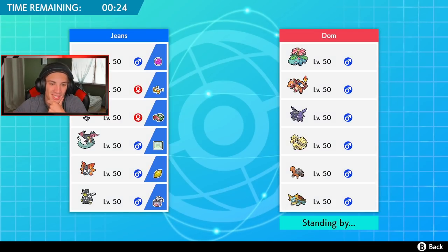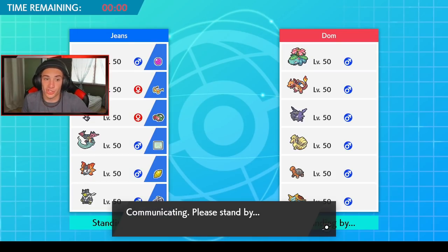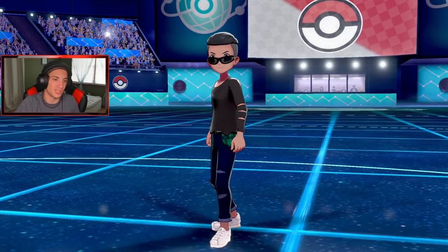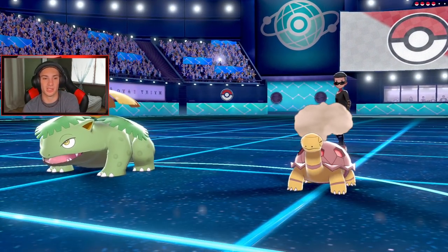In the final spot it's Dragapult or Urshifu — I haven't really found a great spot for Indeedee in this team. Indeedee is obviously good — Follow Me, Light Screen, all that — but I'm going to go Urshifu. Urshifu has been so strong especially with that Choice Band. I could Choice Band into Surging Strikes if I want, or set the rain with Raichu. One thing I'd change on this team — give Alolan Raichu the Life Orb instead of Choice Specs because I like dynamaxing him more for the speed advantage. Here goes Torkoal and Venusaur — we're setting the surge!